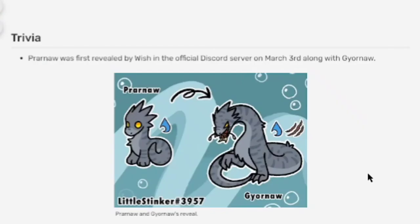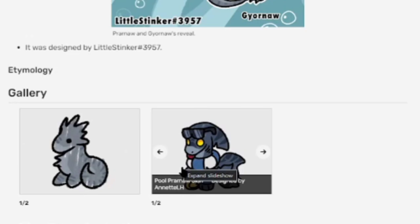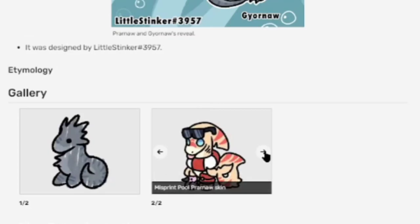Trivia! Prawnaw was first revealed by Wish in the official Discord server on March 3rd, along with Guy-Or-Naw. It was designed by Little Stinker. It has a scribble skin and a pool Prawnaw skin — probably should have saved that for summer. Let's see what the misprint looks like — wow, Cthulhu-kind-of colors on the misprint.